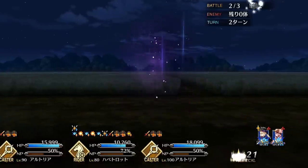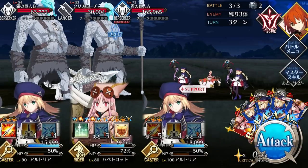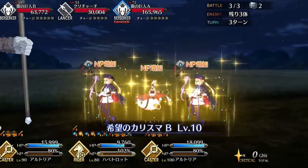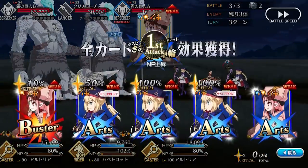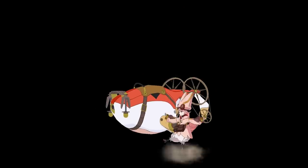While she can definitely be utilized as a support, you may be surprised to learn that her best role by far is that of an elite Arts farmer. Habitrot has the perfect skill set for farming, especially in free-to-play farming teams, and it's not an exaggeration to say that Habitrot is what you'd get if Arash and Spishtar had a daughter — which is a fanfic I'm sure exists out there somewhere.